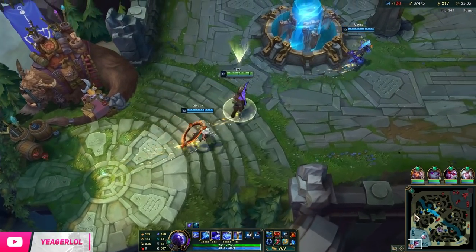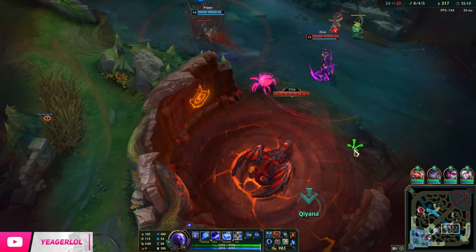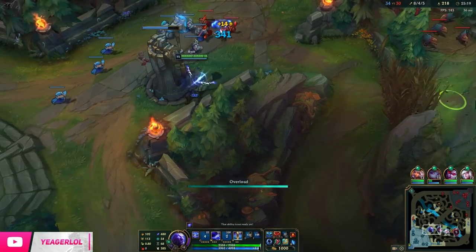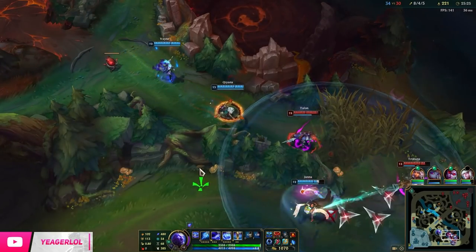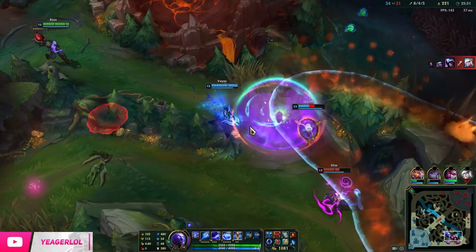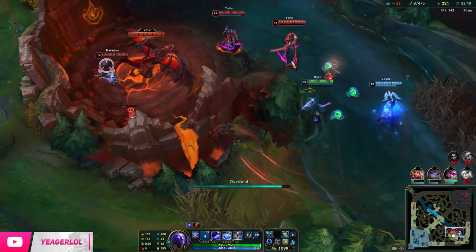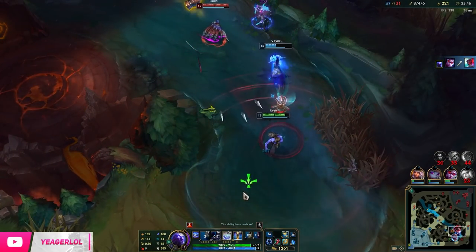By the time we get to the dragon, Zhonya's Hourglass will be ready once again — that's awesome so you have that extra safety tool. Even if you don't have Flash up, you still have that active. This champ is pretty difficult to play — his combos are not that hard, it's more that he's short-ranged. So whenever you are within range of damaging somebody, they can also return damage against you. It's more about the knowledge part and the positioning — knowing exactly when you can win those fights and when the opponent is going to jump on you.